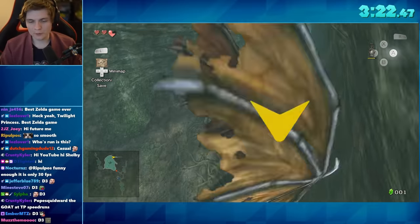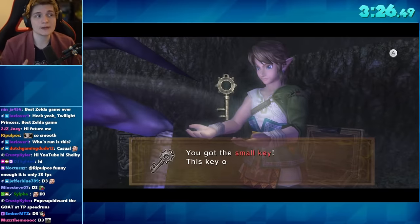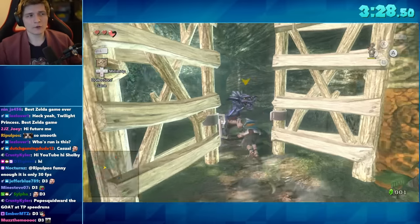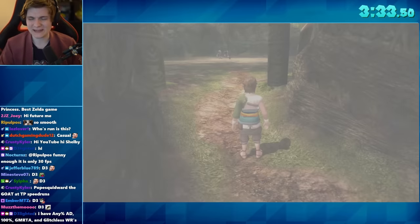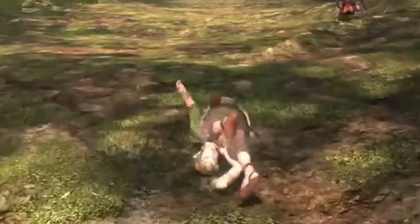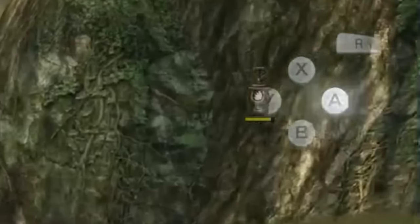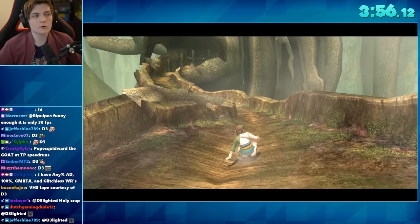We're going to go through this open area, enter this cave to get a small key, and then run up and use it on the gate. However, once we get into this part, we start to run into an issue. There are some enemies here, but we don't have a weapon. We only have a lantern — no sword, no Wolf Link.